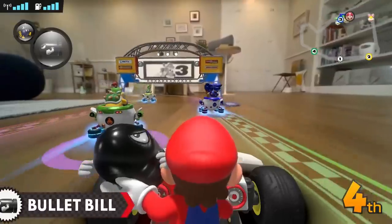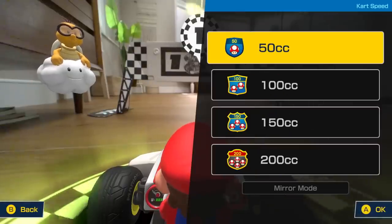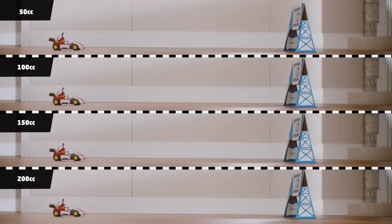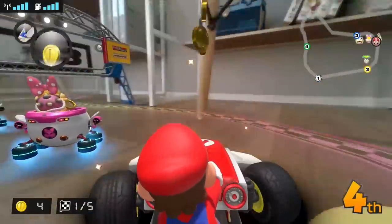You can enjoy classic Mario Kart tactics with these items. For example, by using the Bullet Bill item, you'll temporarily blast through the course without needing to steer the kart. Classes range from 50cc to 200cc — the higher the class, the faster the real kart goes. You can select a class that matches the course's size or your skill level.